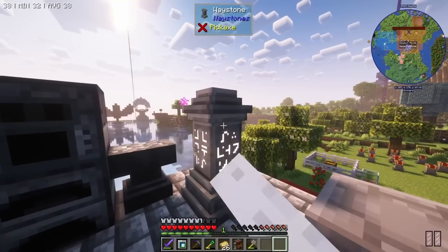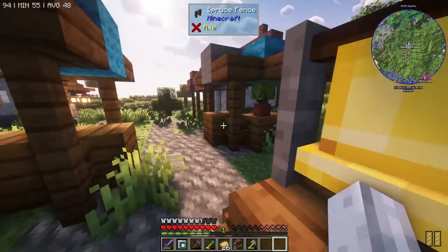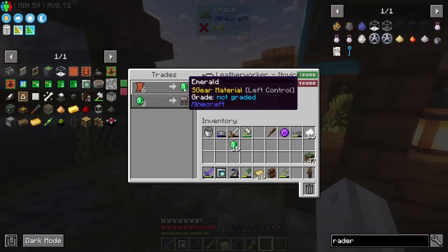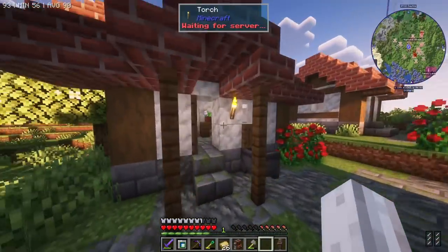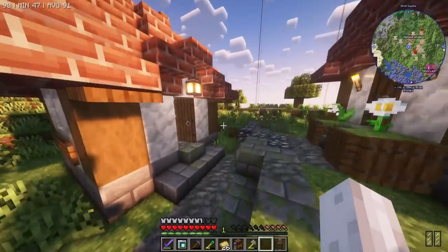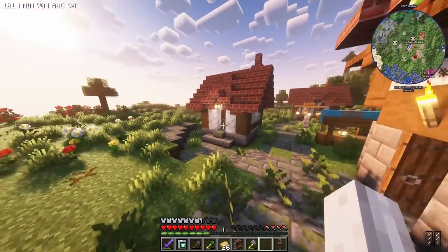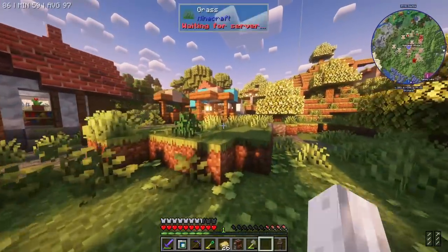I don't want to take all the villagers from the village. There's a leather worker here. I don't suppose there's already a Fletcher. I need a cleric as well, so we need at least two villagers. I could also breed some back at the base - we've got plenty of wheat and food. Yeah, let's do that - we're going to have a little bit of a villager moment.